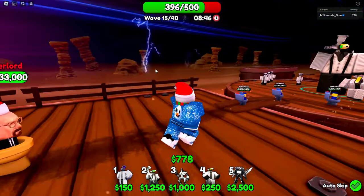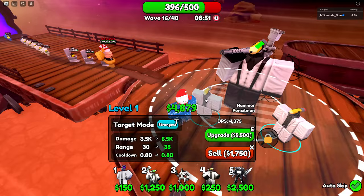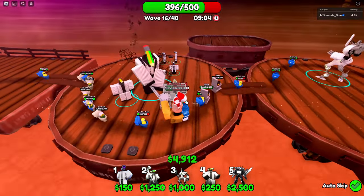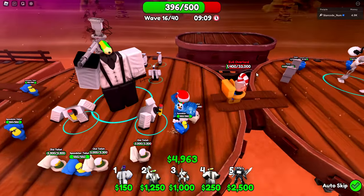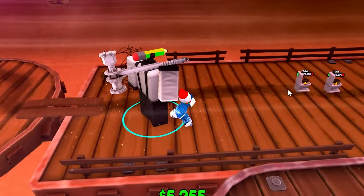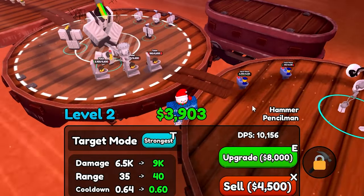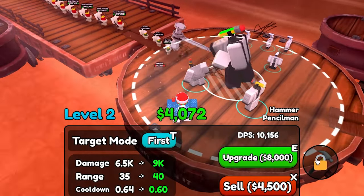I forgot how low the cooldown goes — I think it goes all the way down to 0.4 which is fantastic. Let's save up enough to upgrade this dude. The evil overlord boss is coming though, so hopefully we're fine. I'm setting his target to strongest just in case. We're so close to affording the upgrade — nice, it killed the boss!